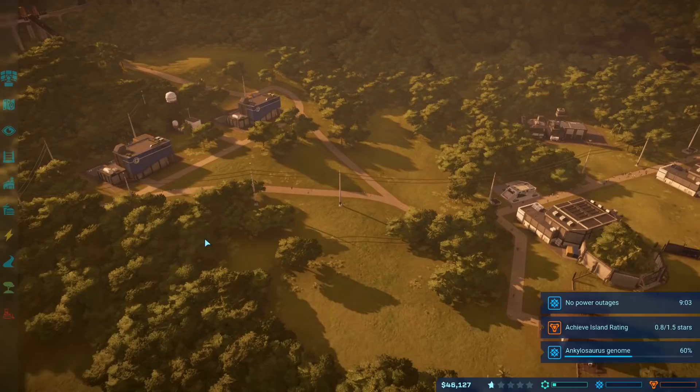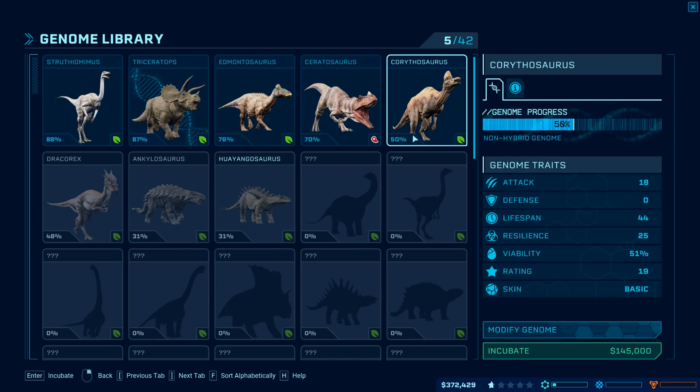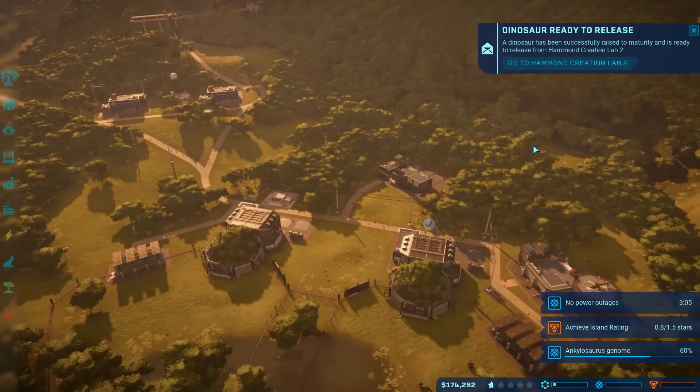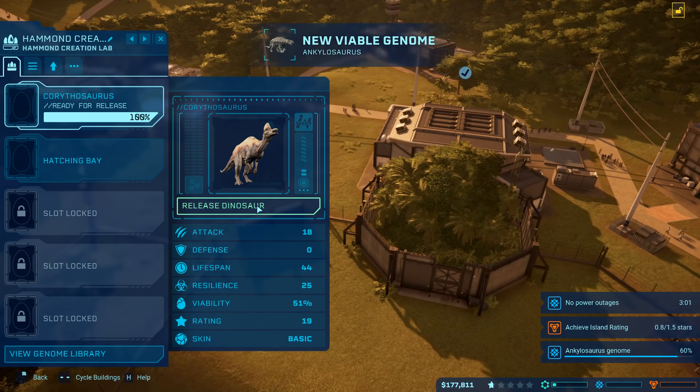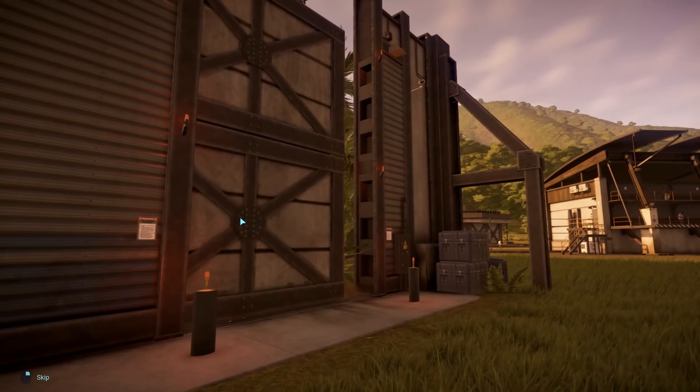We got a new viable genome - the Corythosaurus! I do like this guy, though he really needs packs so he might get a little angry. I'm at a predicament - do I wait for the Ceratosaurus for 550 grand? You know what, let's do one of these just to see how it reacts - it's a new dinosaur and I'm excited about it. The Corythosaurus is ready to release, and look at that - we also have another viable genome, the Ankylosaurus. That means we're almost ready for the 60% genome. That's exciting! Let's release this guy.